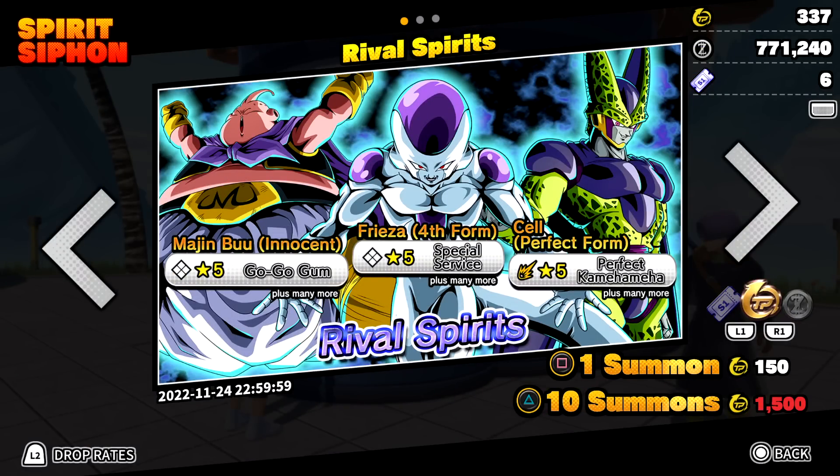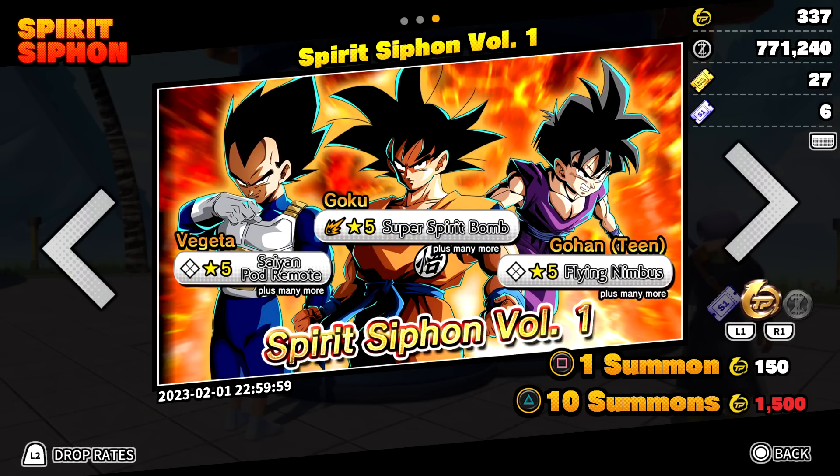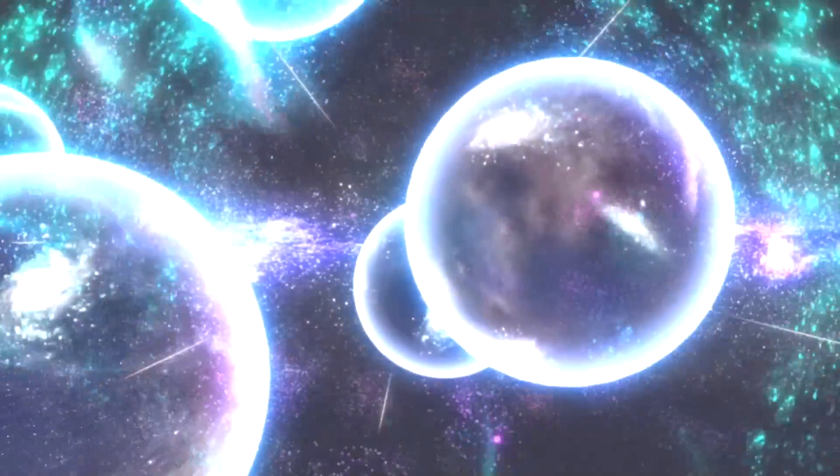Before the first multi-summon — it's a bit strange because this banner doesn't take the original Golden Spirit Siphon. You can see I have 27 of those at the top right. It only takes Season 1 tickets, Zenny, and TP medals. I have 770,000 Zenny so we'll start with that. Comment below which character you're aiming for — all three or just a certain villain?